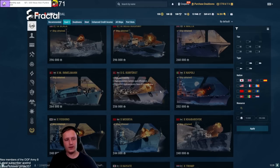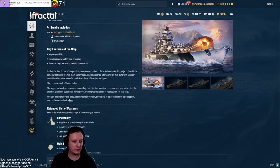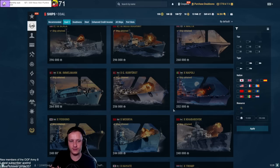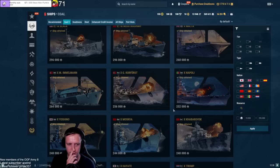GK — Grosser Kurfurst. For those who played long enough they know it used to be a tech tree ship. GK is not a bad battleship but it's not great either. It used to be the king of brawling: it has a turtleback, was very tanky. The only downsides back then were the very bad firing angles and massive superstructure.